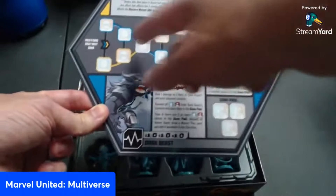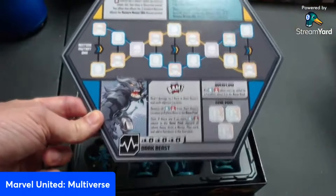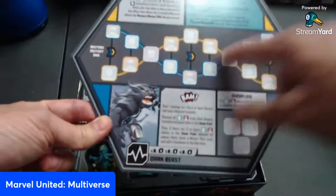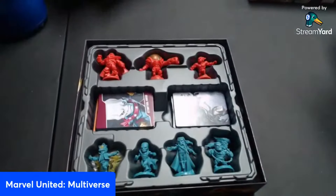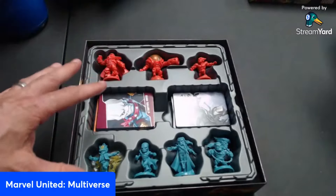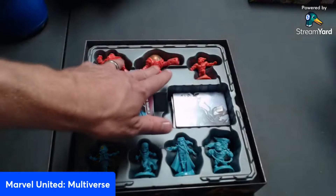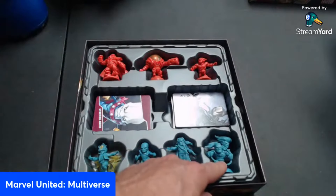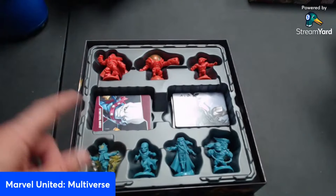Dark Beast is a super unique villain — very frustrating to defeat, but I love how they change it up to make you act in order. You may not want to clear a threat on the board, but sometimes you have no other choice. The other characters in the expansion — Sabretooth, Morph, and X-Man — are really good. A really awesome expansion overall.